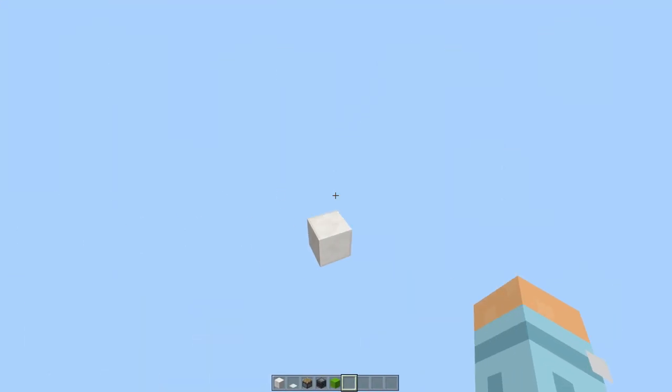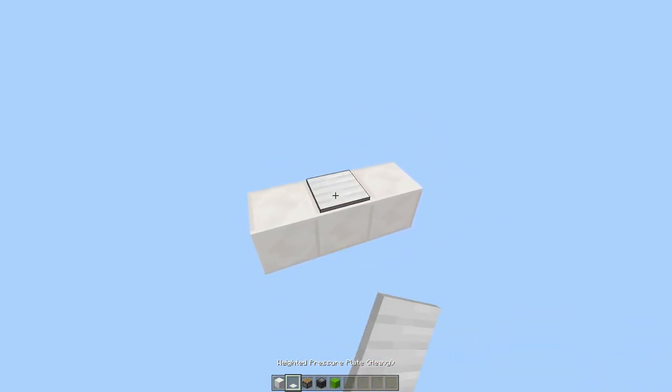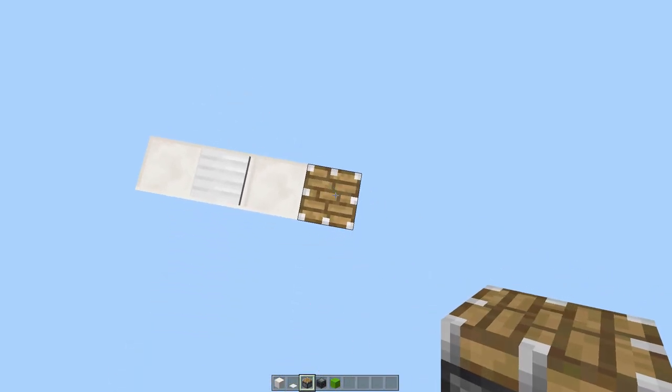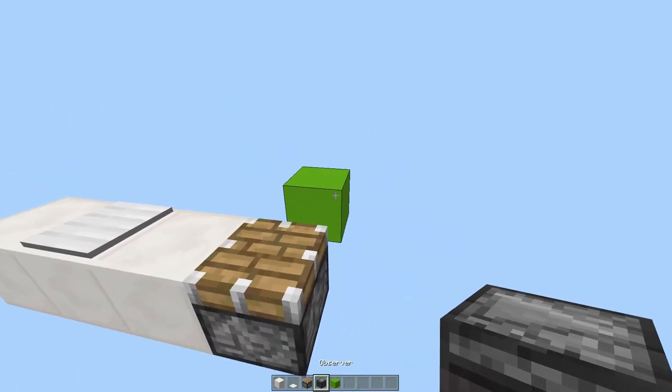Let's start with where the pressure plate is going to be. Have a three-block area like this and put the pressure plate in the middle. The first piston will be here — come out one, two, remove that block, and place an observer facing inward.